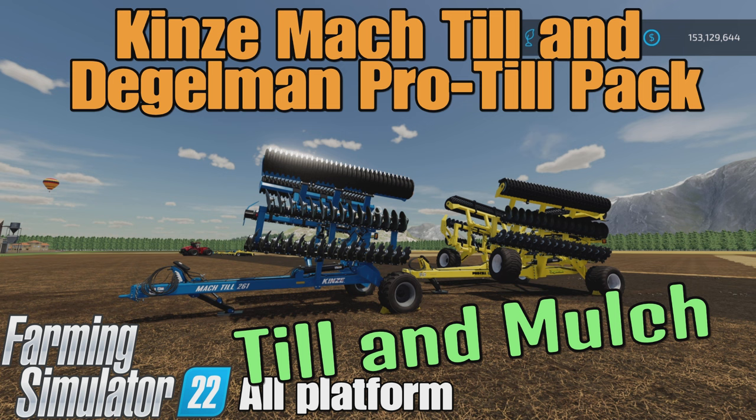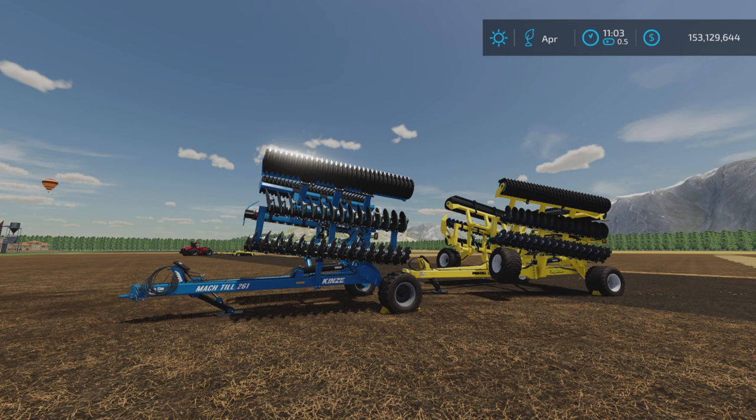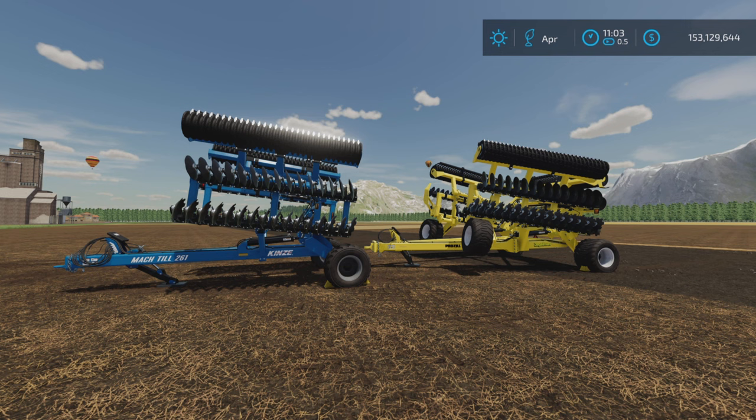Loony Farm Guy here, and this is the Kinsey Mock-Till and Diggleman Pro-Till Pack by KMN Modding on Farming Simulator 22. It's for all platforms — PC, Mac, and console. I'm on PS5 here on the Georgia Farms map for this test and demonstration of these two disc harrows. This is 15.71 MB to download, with 9 and 13 slots on console. And as a note, this is their first mod on ModHub for all platforms.